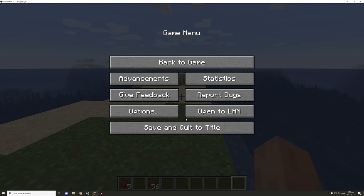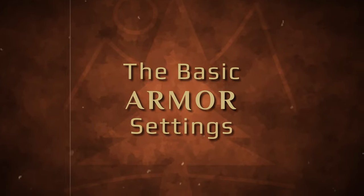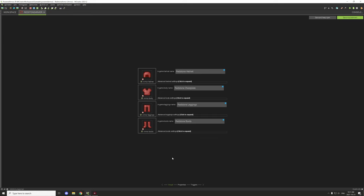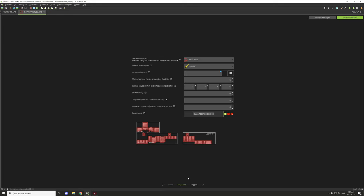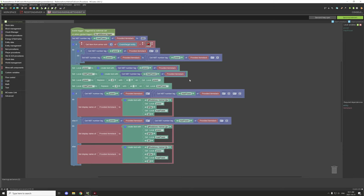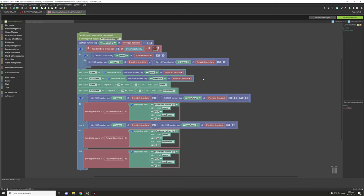First things first, we have the armor itself — all the different pieces put together. The armor has a repair item and the basic settings you'd set up for regular armor. Each particular item has its own update tick, which basically controls the display name and the power.